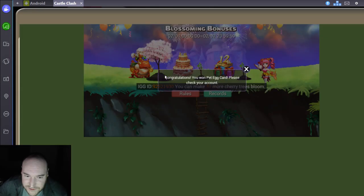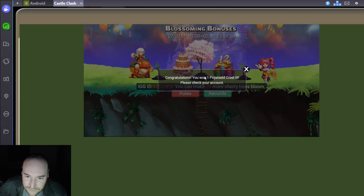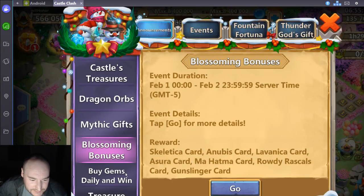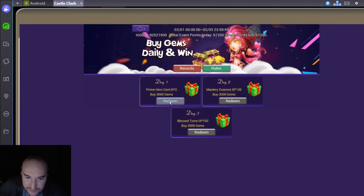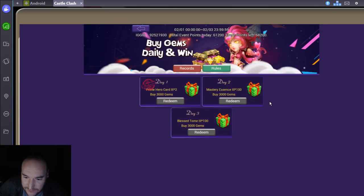Might roll some gems just to see if we can get Plant Warrior as well. Yeah, this is going to take too long - I'll do all this later. Five gems daily and win. Just today's Friday, so we'll get that one. Maybe we'll continue on with the next two days, we'll see.